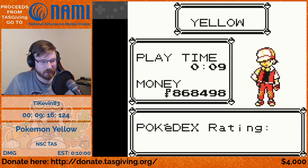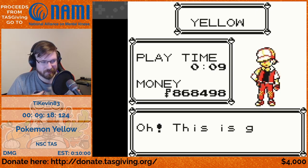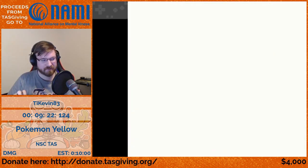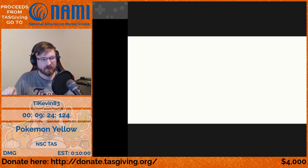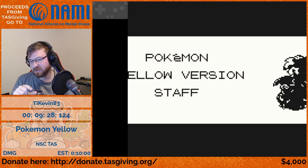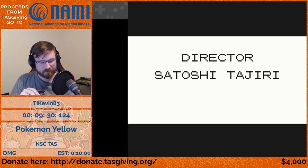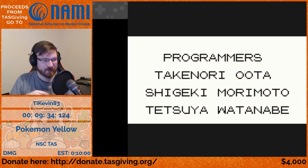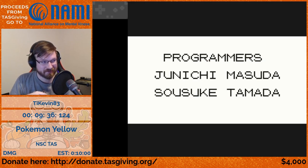We're manipulating the seen and owned Pokemon counts so that we get a Pokedex rating that has no extra paragraphs of text, meaning we never have to press a button there. So the last input of the no save corruption TAS is at 9:47.